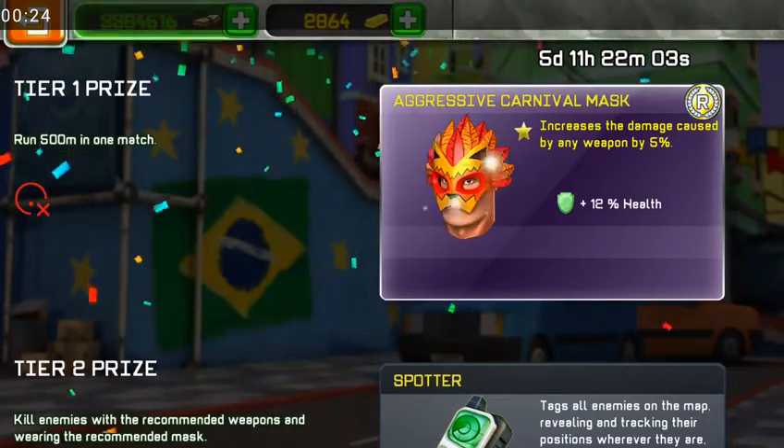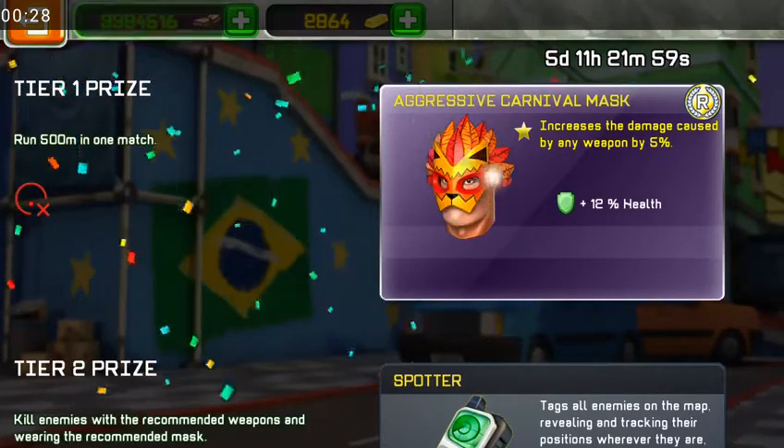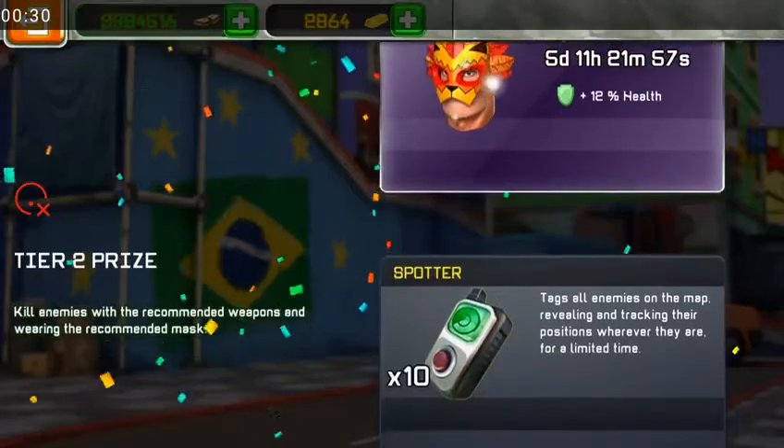Tier one: run 500 meters in one match. All you have to do is avoid being killed while you are doing that, so you don't have to do it again.